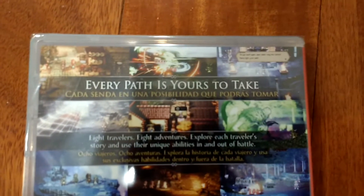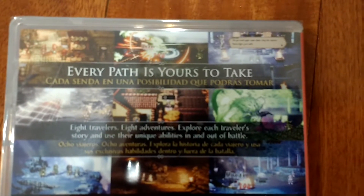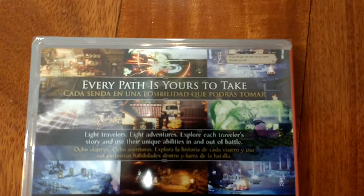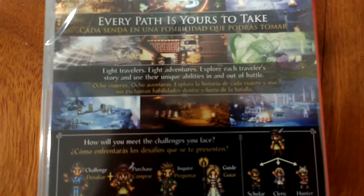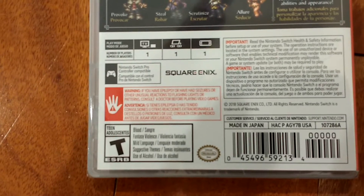On the back it says 'every path is yours.' There are screenshots, eight travelers, eight adventurers. You can explore each traveler's story and use their unique abilities in and out of battle. It also shows the eight characters, a skill tree and job tree, more screenshots, and a T-rating with Pro Controller capability.